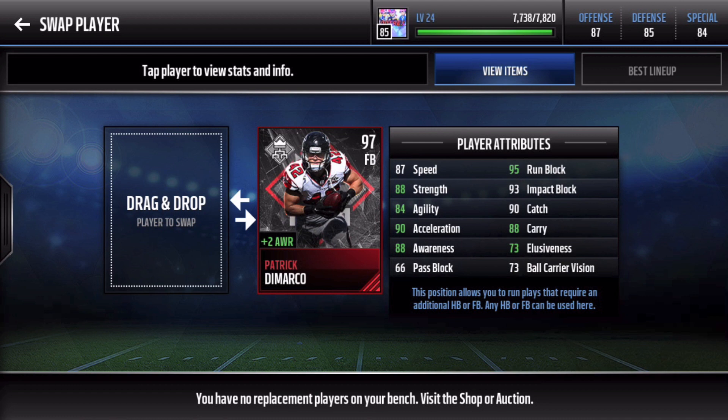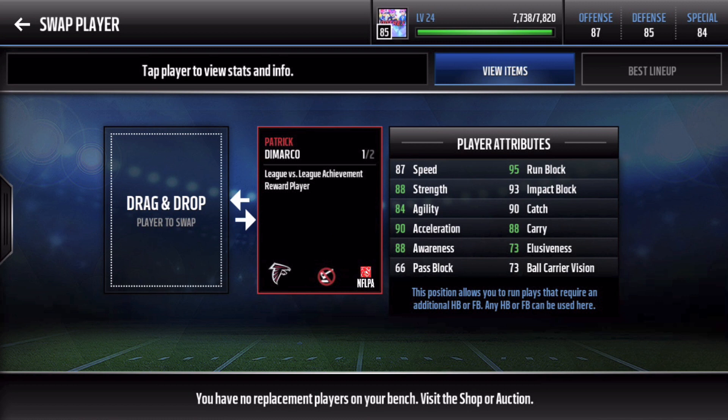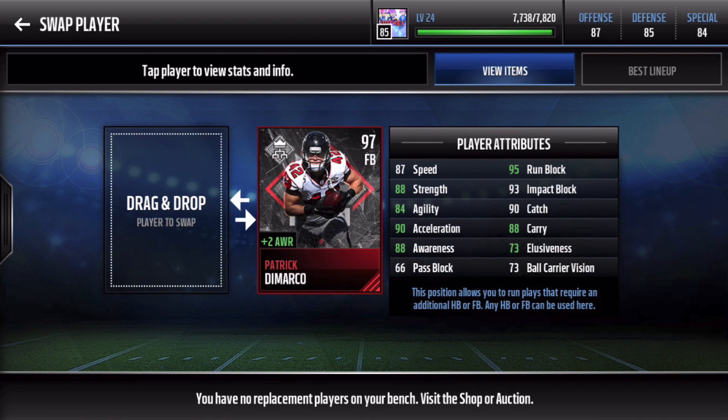This is a sick card. Patrick Demarco is 87 overall speed, and these stats are boosted — 95 run block, 88 carry, 73 elusiveness, 90 acceleration, 80 awareness. Look at that 95 run block with 88 strength and 87 speed. The homie is faster than most halfbacks in the game right now.